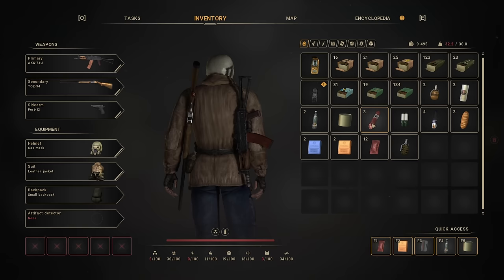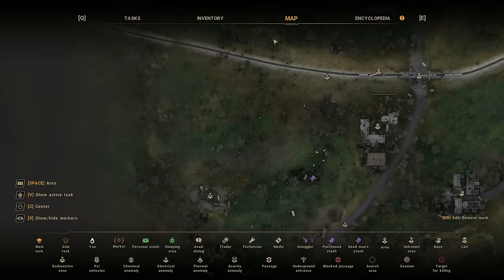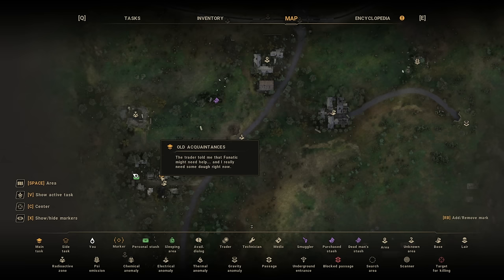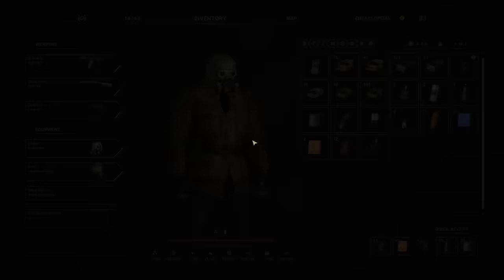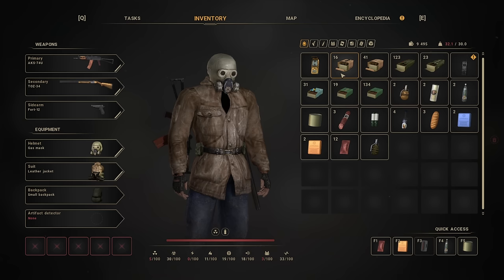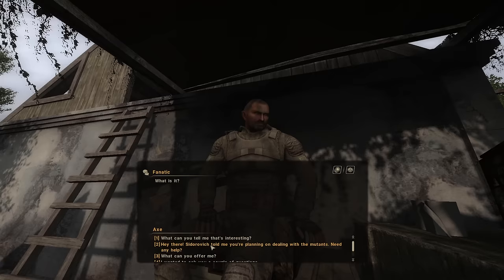Let's sell some things and buy more meds — we have 12 grand, that's pretty good. I don't need both these flesh eyes, that's 300. I might actually buy this gas mask now because it will help a lot. Confirm trade — we're rolling in the dough. Now we need to talk to Fanatic. Main quest is to find a stalker named Mute and visit the CNPP, and I don't think either of those things is going to be easy.